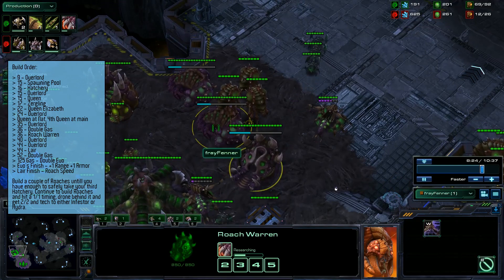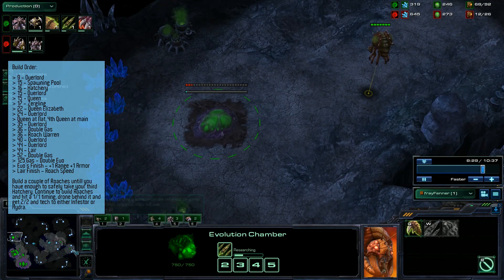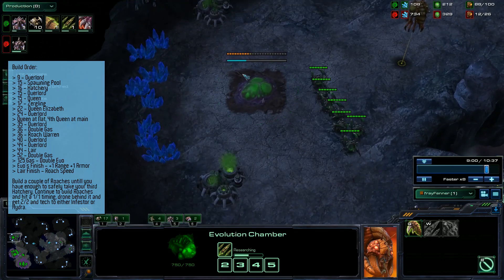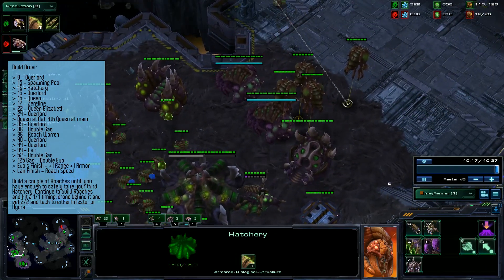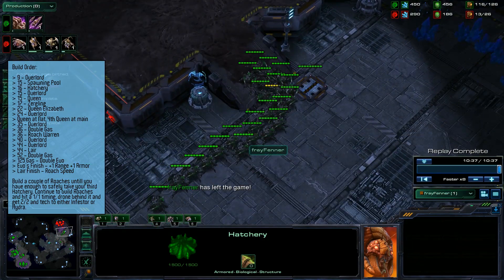Since 1-1 and roach speed will be finishing at the same time, you can pump roaches up until that point and then go hit a timing with the roaches. While you're doing that timing you can drone up your third, drop an infestation pit, drop a hydralisk den — whatever you want to do to go into the mid game. This is just a really nice way to get to the mid game with a solid 1-1 roach timing.